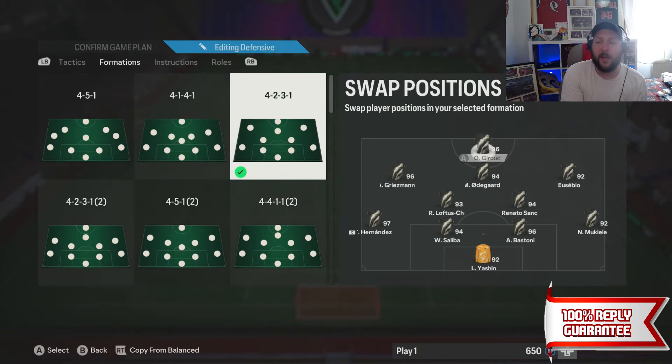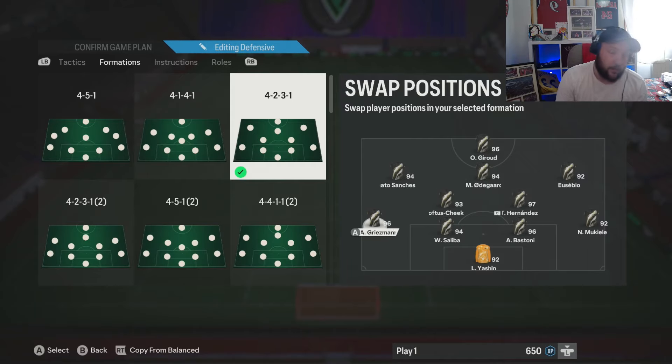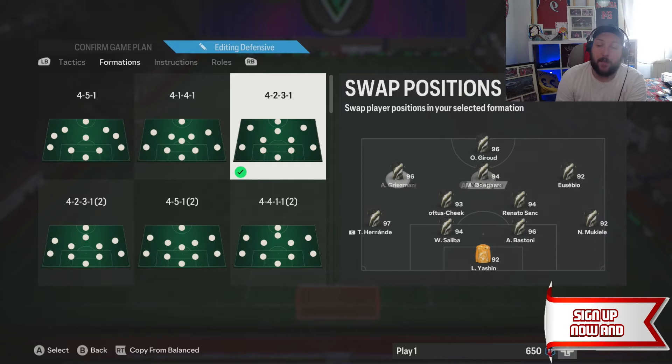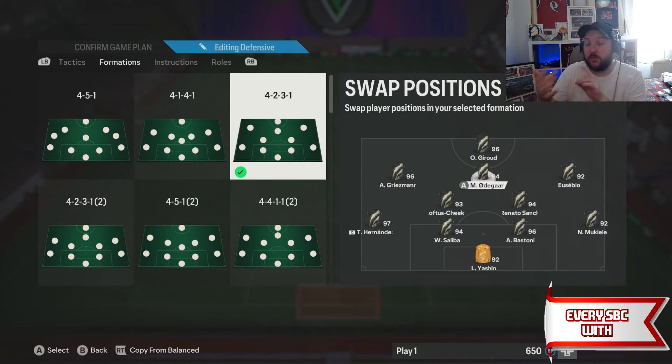For build-up play: balanced. Chance creation: direct passing, 50 width. Two players in the box, three on corners, two on free kicks. The formation is a 4-2-3-1. To swap players, press hold triangle, then A and X to select the exact player you want. Your best striker goes up front, your quickest players or finesse shot plus players go on the left and right, and your middle CAM must be your best passer — someone with Tiki-Taka, Long Ball, Incisive, five-star weak foot, or five-star skills.